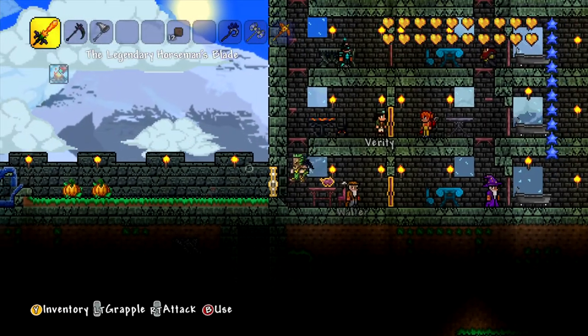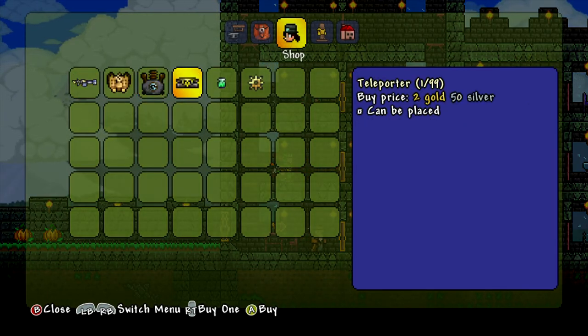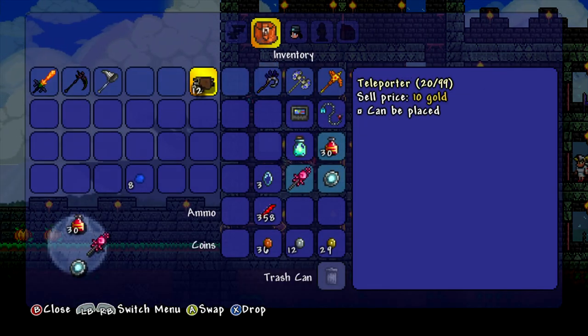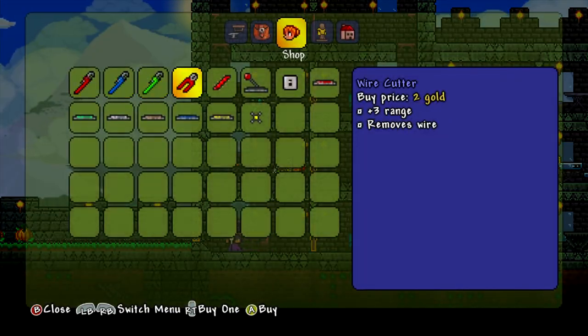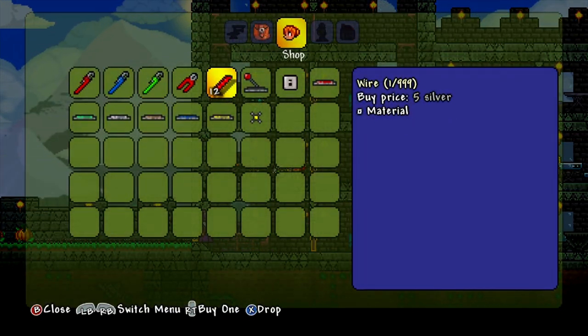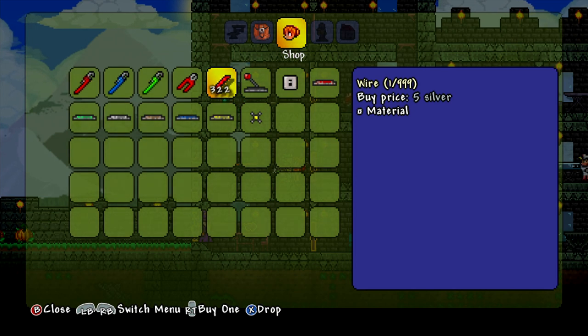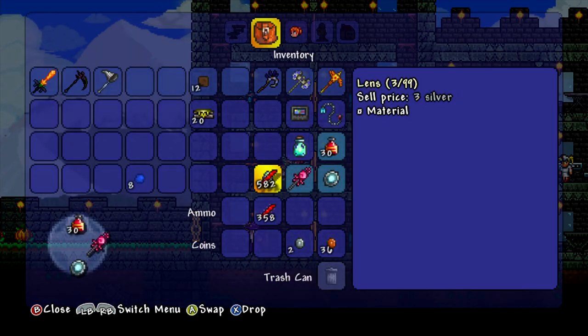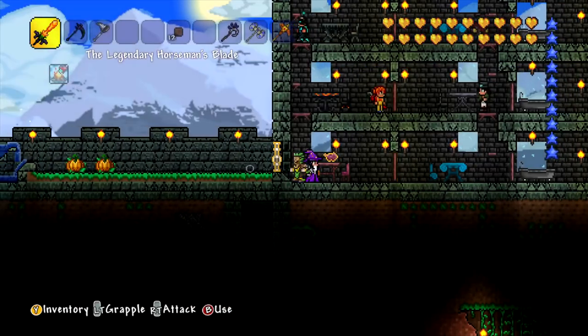79 gold - I think that's probably enough for a fair amount of stuff. So let's buy this stuff. Up to the Steampunker. Do you do teleporters? You do teleporters. That's probably why I didn't buy any in a while. 20 will do for now. I would like just a huge amount of wire. That leaves me out of money - that's fine. I'll store the rest of it in there.